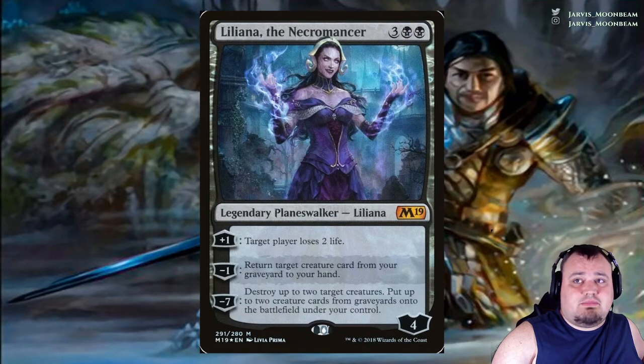Liliana, the Necromancer costs 3 black black. Plus 1: target player loses 2 life. Minus 1: return target creature card from your graveyard to your hand. Minus 7: destroy up to 2 target creatures and put 2 creature cards from graveyards onto the battlefield under your control.